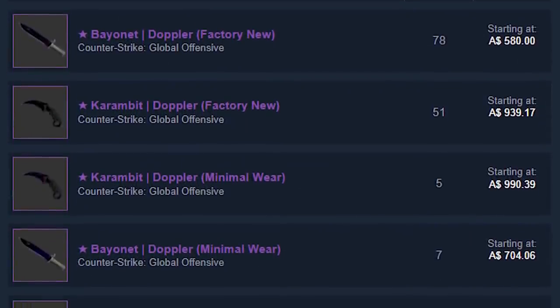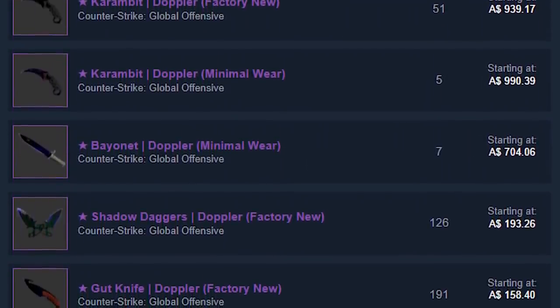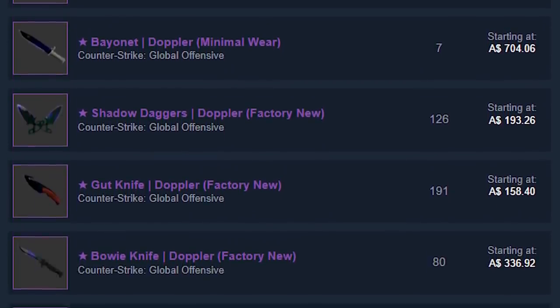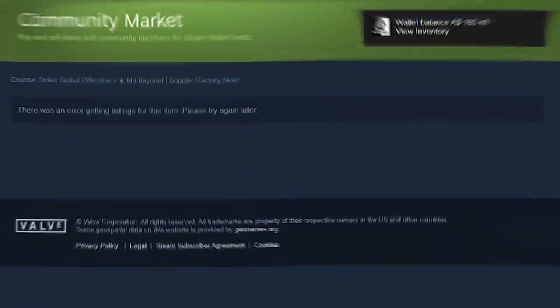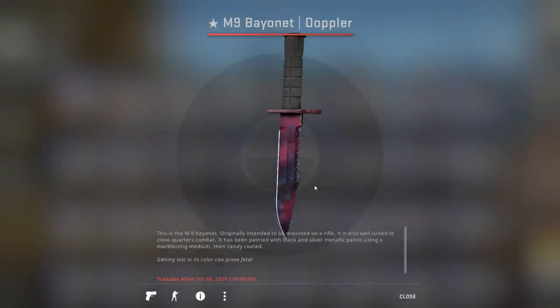This is pretty normal for any Doppler knife on the Steam Market, and it is because there are a million bots watching the page, constantly refreshing it, hoping to snipe sapphires, rubies, black pearls, or phase twos that are mispriced. It makes the pages near unusable for ordinary players, and I don't know if Valve can do anything about it, but if you can Valve, please fix.